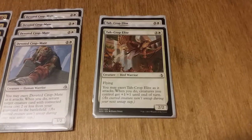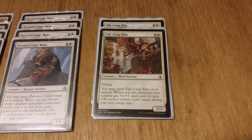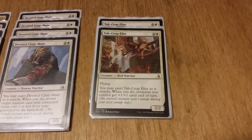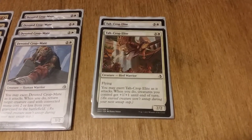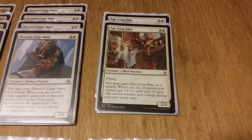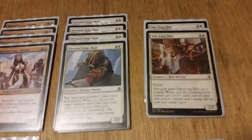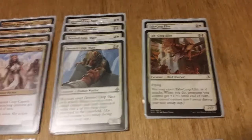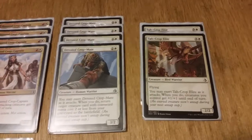Then we have two Ta-Crop Elites — one white, three colorless for a 2/2 Bird Warrior with flying. You may exert Ta-Crop Elite as it attacks; when you do, creatures you control get +1/+1 until end of turn. A lot like Honored Crop-Captain, he just pumps everything else up when he attacks to help get more damage done.